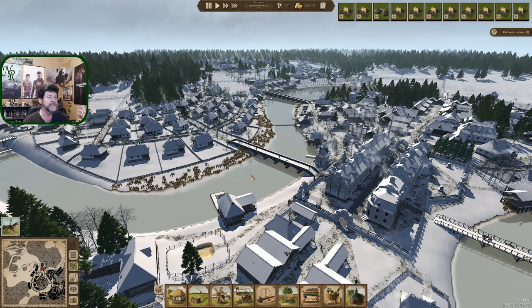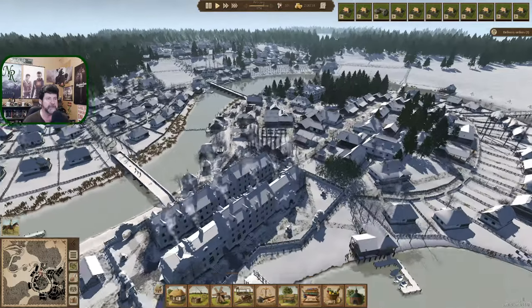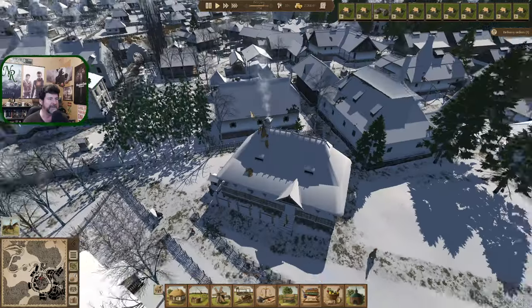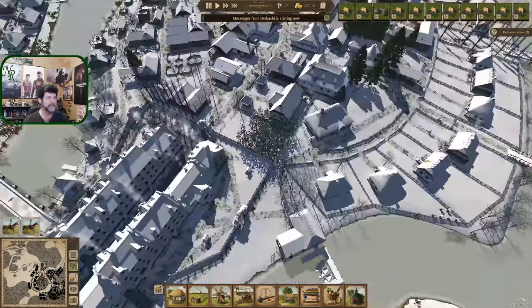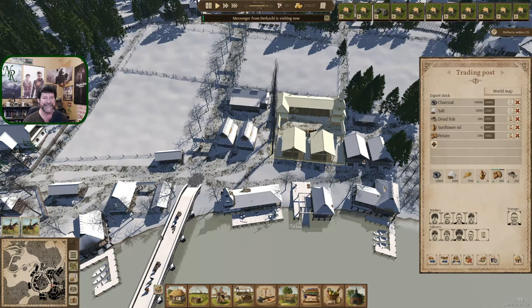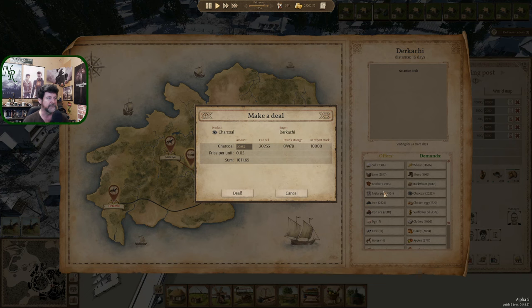Welcome back to Ostrov - it's nearing the end of winter. I can see tiny little patches where the snow is starting to melt. We did cut about half our trees down in here and assigned them new trees to take down, but they never came back. Dirkachi's here - we've got something to sell to you. How much coal can you take? Wait, that's Blocklia. Dirkachi, there you are - 22, 33, deal.